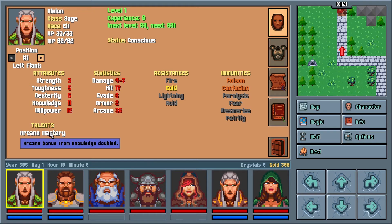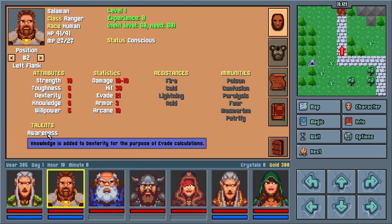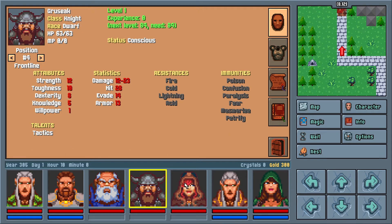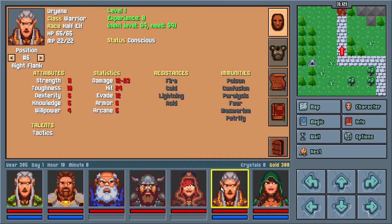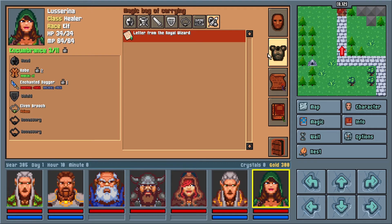There are just four elemental resistances — fire, cold, lightning, and acid — and each one reduces the damage you take from that type. Then there's immunities. Each of these immunities may also be granted by a class or race, or more likely from equipment that you find. There's poison, confusion, paralysis, fear, mesmerize, and petrify, which are all actually binary status effects, meaning that you're either under them or not, and likewise, you're either immune to them or not.